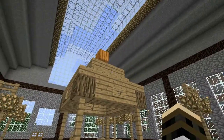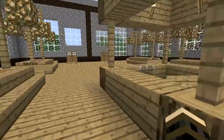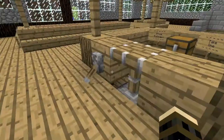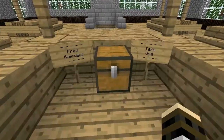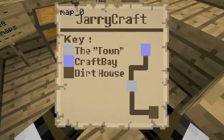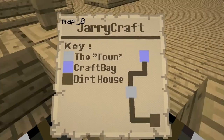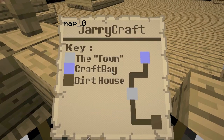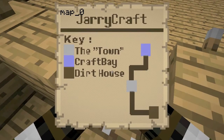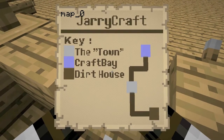When you first start you'll spawn off in the train station. If you look at the information desk, I've given you guys a free map. It's a railway map. These stations which you see on the map are dotted around the world, taking you from one build site to another. At the moment we're here at the town, and you can see you can go all the way up to Craft Bay and down to the dirt house.